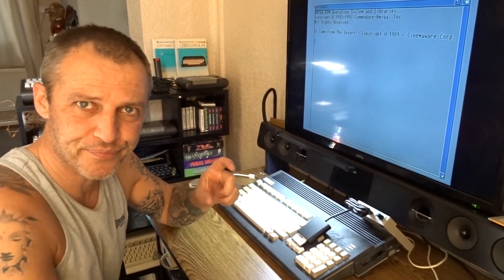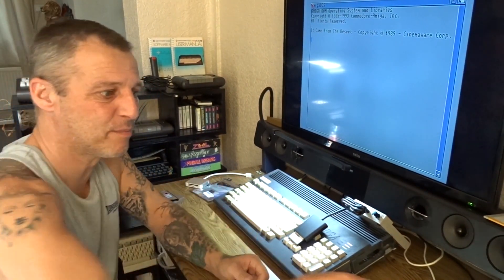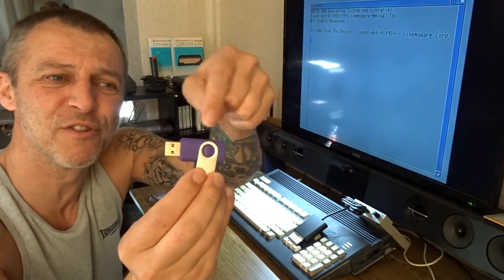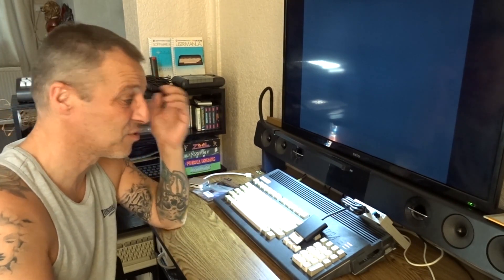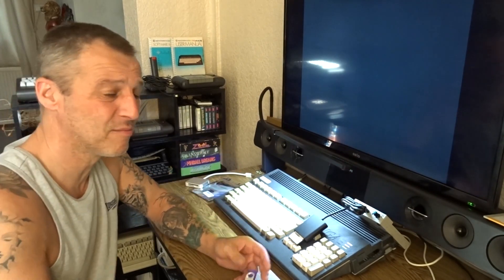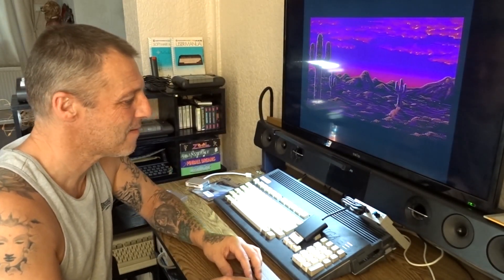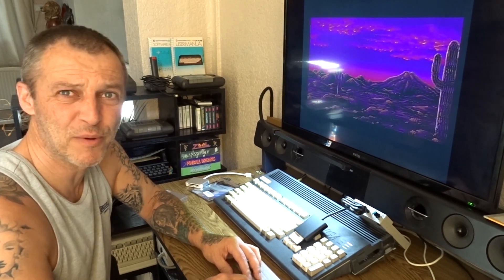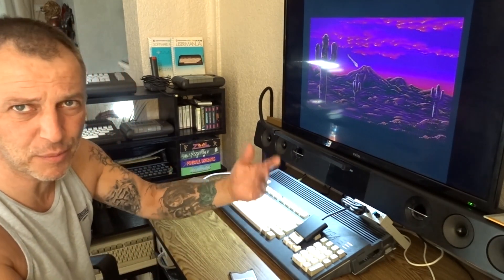I've just ordered a dongle - an SD dongle which is just a USB dongle, pretty much that size, and it's got a little slot in it. You slot your SD in to see if that works. I won't get it till tomorrow. I really just want to get a load of CF cards anyway - we use CF cards on these, on the DF0, and then you've got the PCMCIA socket on the side which you use a CF card on too. I'll wait for this dongle to turn up tomorrow and see if these work in the dongle, because this card reader might be a little bit too much for them.